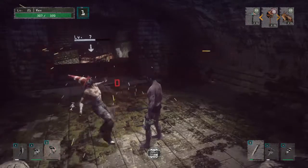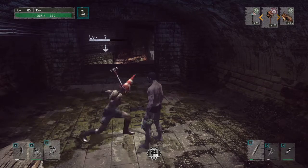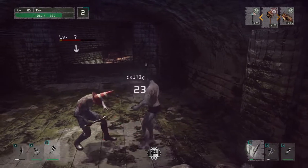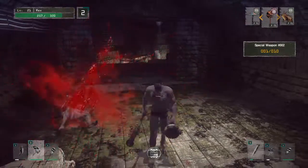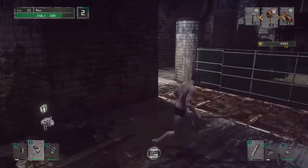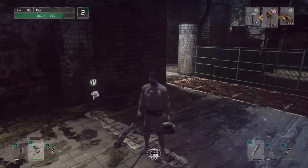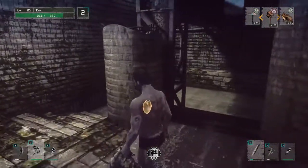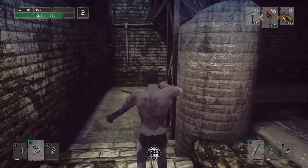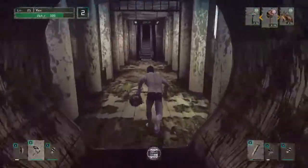If you perfect guard properly they get knocked back and you'll see the damage numbers be zero — so it takes zero damage. Some weapons are easier to perfect guard with than others. Generally it's not as efficient to try and get perfect guards on enemies — if you mess up, it's not worth it. It's better to just try and dodge everything and run out of the way of things. If you have to, blocking also reduces a ton of damage.